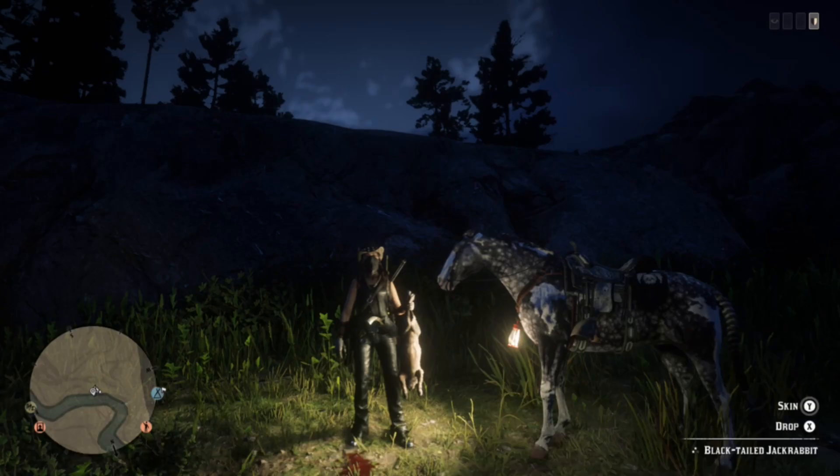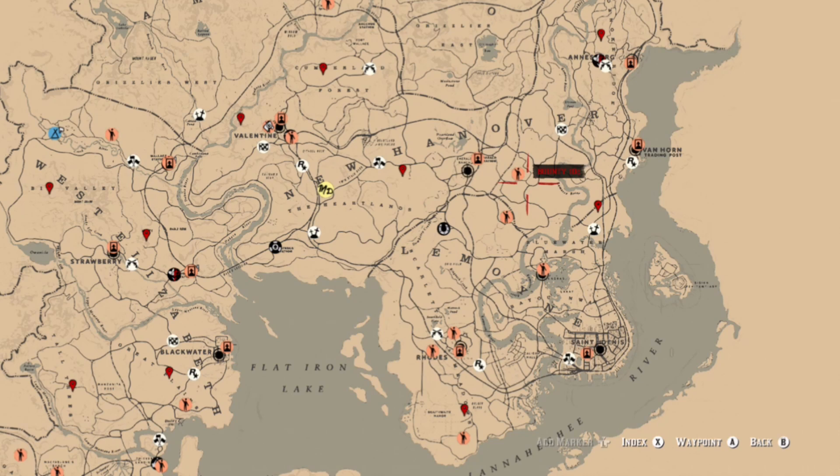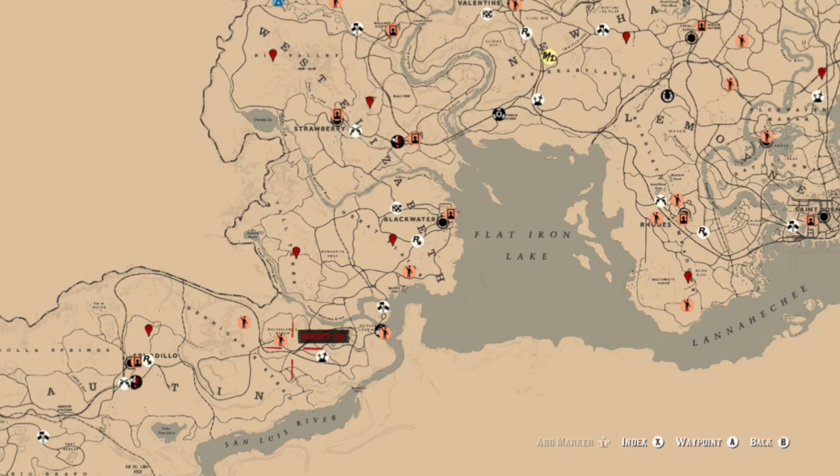Rabbits you can find all over the map. I'm not going to spend too much time on this, but here are some general locations. You can find these everywhere — as I'm sure if you guys have played this game for even a couple of hours, you know they run rampant around the map all over New Austin, West Elizabeth, just everywhere on the map. You can't go anywhere without finding them.